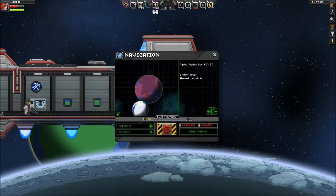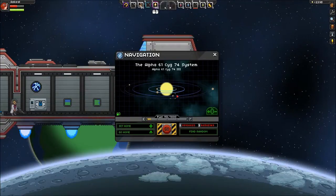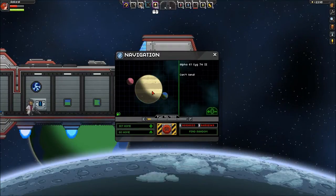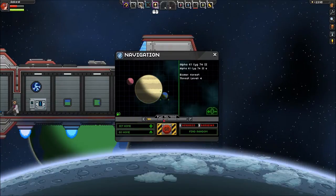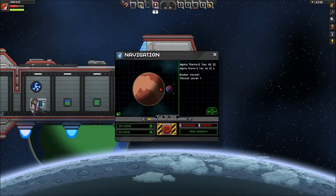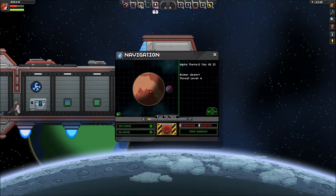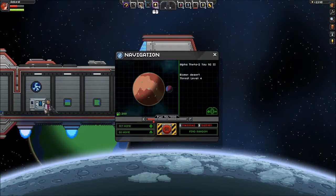Snow — no. We don't want any more snow. There we go, that must be a warmer planet — it's closer to the sun. Can't land. Level 4, biome forest. Biome desert, level 7. Random. Level 4, threat level 1. Level 4, desert. Oh my god — 200 fuel. I don't have enough.